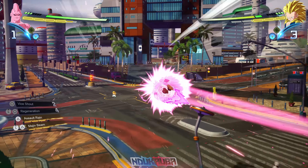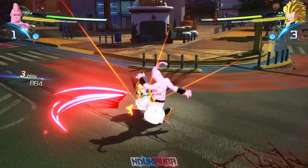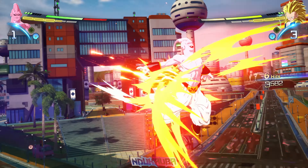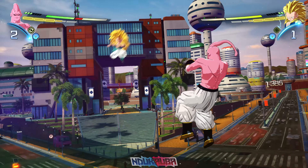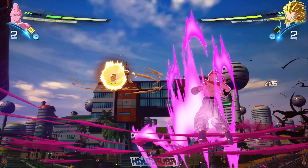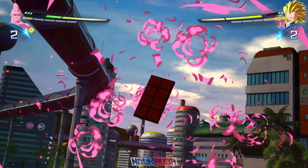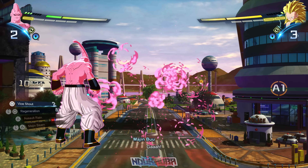Gotenks charges to the center of the stage so I take advantage by chasing him down and comboing. Gotenks lands some hits then uses Vice Shell on me, which stuns me briefly. He then made a mistake by trying to follow up with Die Die Missile Barrage, so I was able to block that. I want to use more of Super Boo's attacks, so I use Majin Beam and turn Gotenks into chocolate — but instead of eating it, I punch it to the other side of the map.